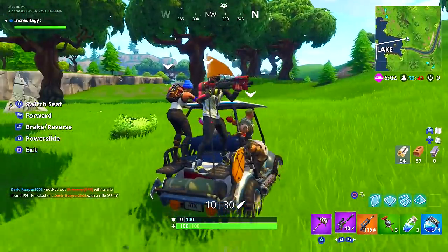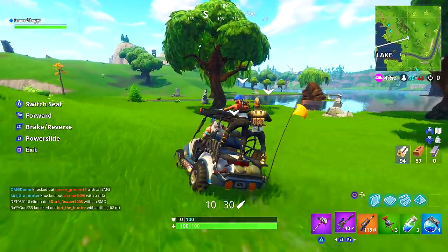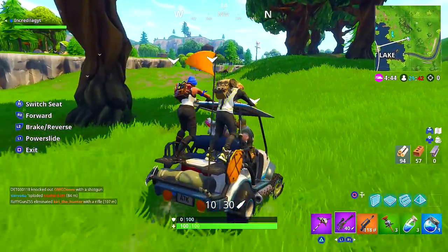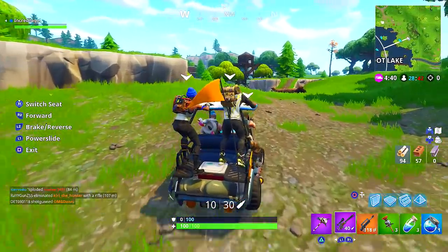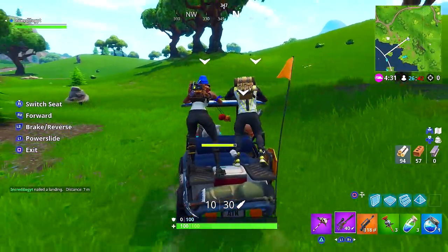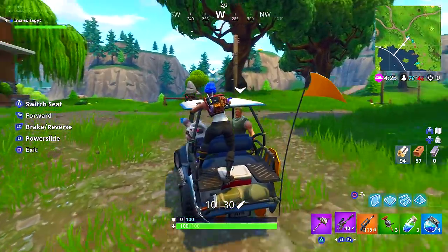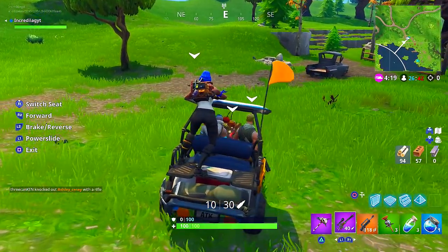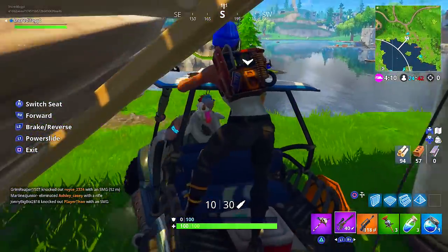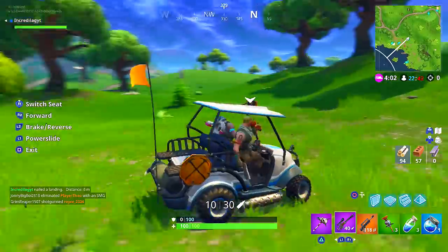The description of the pool floaty reads: 'Inflatable pool floaty — poke a hole to send yourself flying. Rarity: Legendary.' So you can place it down, and if someone shoots a hole in it — or you do yourself — it goes flying. This matches perfectly with the bright summer theme of Season 5 and Epic's plans for more player mobility, alongside the golf cart and rifts-to-go. They want people moving around more and facing each other on a more even playing field.